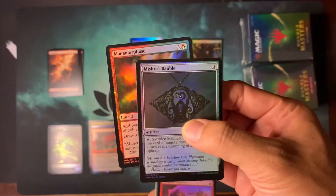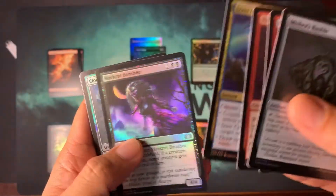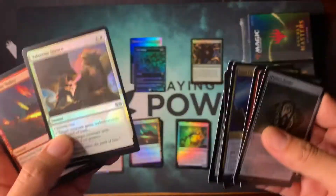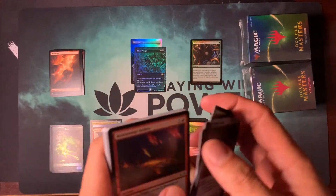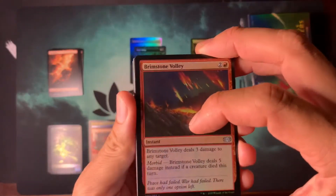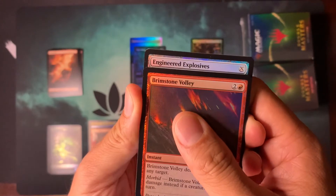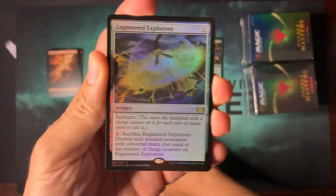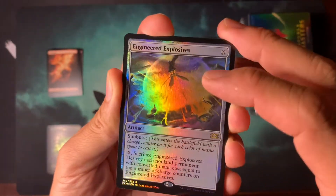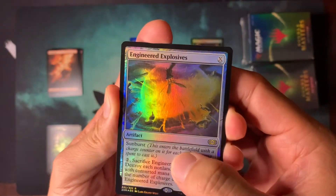Man, these are always together — I only see these two together. Is it Charm? This is the promo art, so that's pretty neat. Valor's Stance. I feel like we get the same pairs of things: Brimstone Volley and Valor's Stance, and Mishra's Bauble and Man-o'-War always paired up. Engineered Explosives — that's a nice foil. I have this in the extended art. It's been reprinted too many times so value is dropped down to less than $5 maybe for this foil.